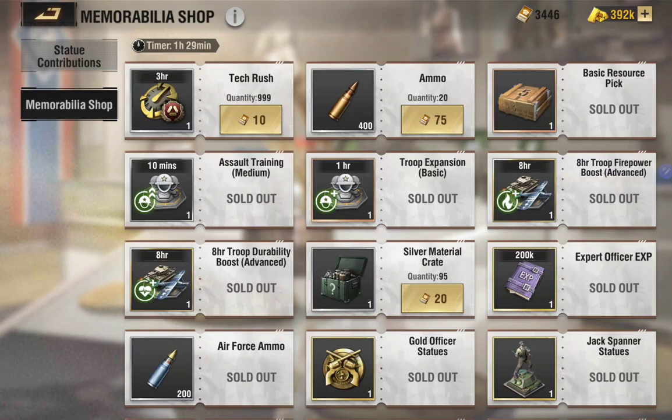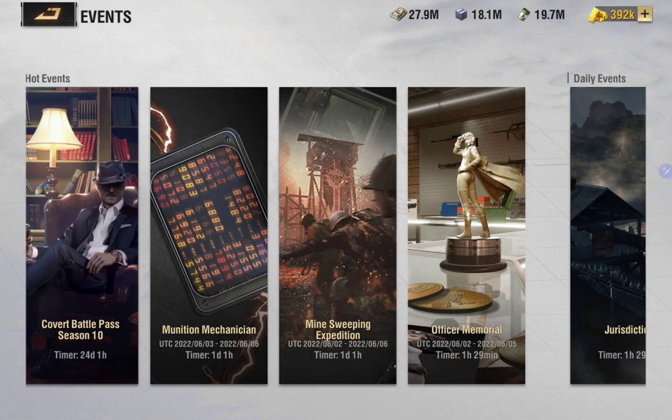Regardless, some of them are really not expensive, so it's a good deal. Now, about what I think about this event — I know most of you guys are disappointed and upset about two things. First, the exchange rate: basically for three officer statues you can exchange one universal statue. Some of you were expecting a one-for-one ratio.